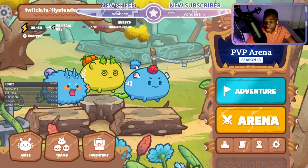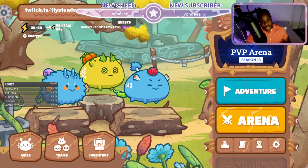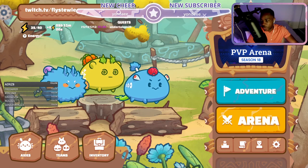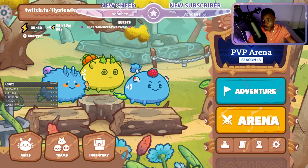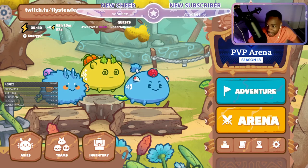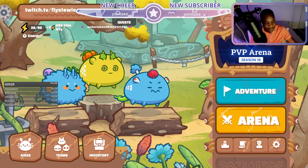Guys, I think the double plant is still pretty good in the meta. A lot of Aquas — double Aquas between 1,200 and 1,800 — and of course, plants are strong against Aquas. But what do you guys think? Can the double plants still be strong or are they overrated? Julie says: 'Damn, is that restful? She's doing good.' Definitely learning those plays, definitely learning the outplays. As always, it's been your boy Fly Stewie — flight crew, got to get out of here. But we're going to keep going on live on YouTube, so hang out sometime. Peace.